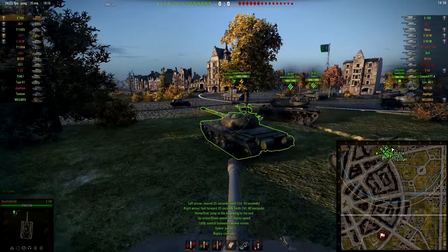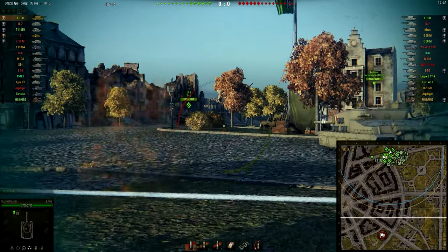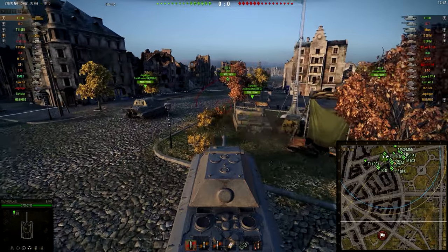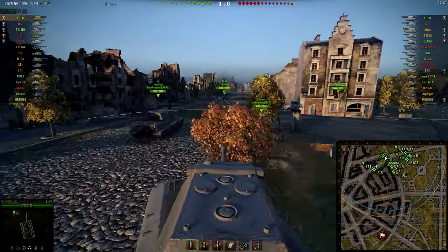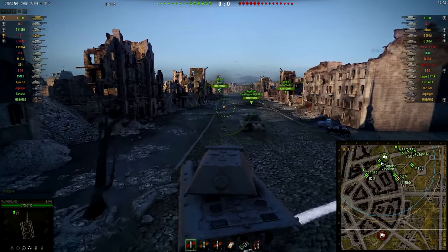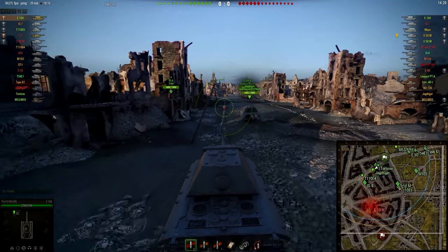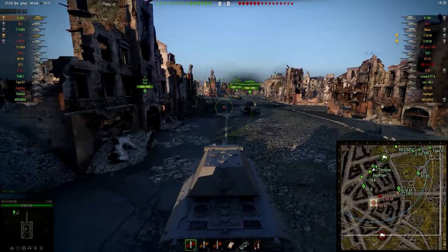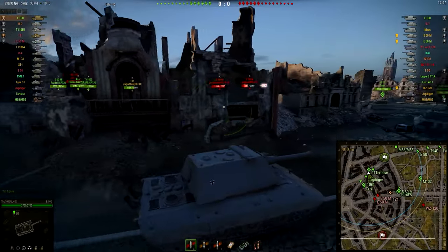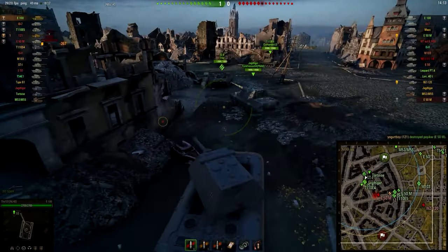In the second game with the E100 I am platooned up with my friend Yogurt, who is playing his 121 — the tier 10 Chinese medium tank. I am of course going into the city. The matchup is very good, same as last time, but the enemy have one artillery: an M53/55, an American tier 9 artillery with a very devastating gun and a lot of splash damage. Since I'm going into the city I should be fine.